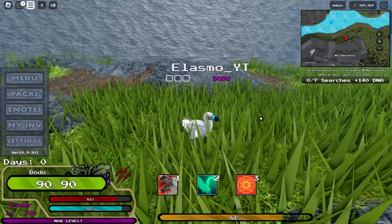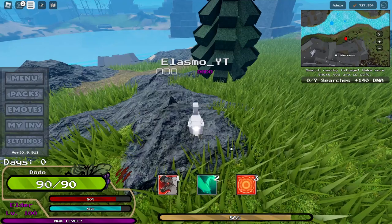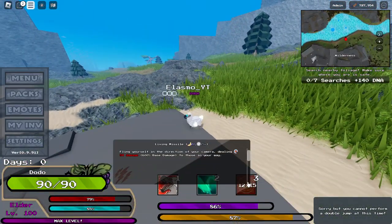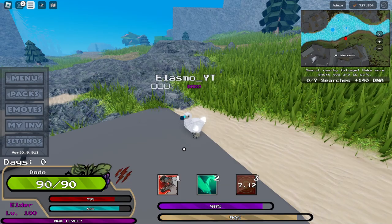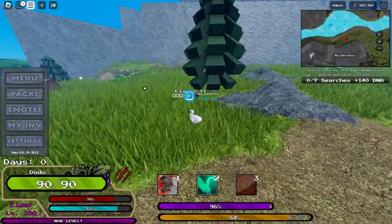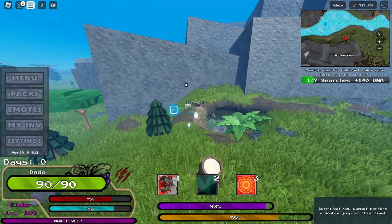I'm pretty sure I don't even need to talk about Dodo because all of you already know what Dodo is famous for — the Dodo Rex. So I'm just going to show the other abilities first. It can do a little flinging attack, which deals like 54 damage. It's pretty good for something with 90 health. The Dodo is pretty much useless when you're not using the Dodo Rex ability and there is a cooldown, so you're going to be useless like half the time. The only way you can escape a predator as a normal Dodo is your jump power, so you could just jump above stuff. You always want to be near something that you can jump above.